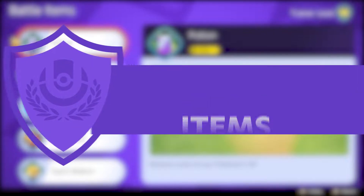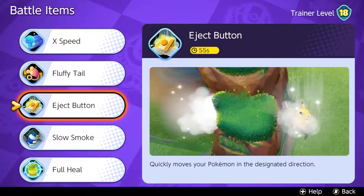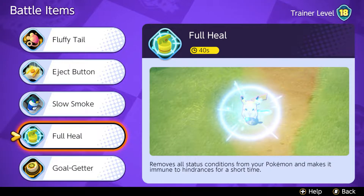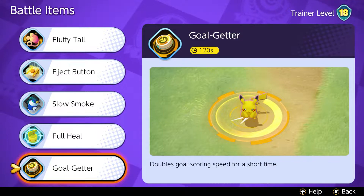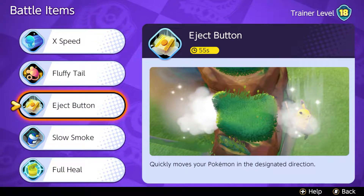You know what comes next? The battle items. Based on the actual meta, I can always recommend the Eject Button — we can dash away and have a window to escape enemy attacks, which is amazing. There aren't as many interesting choices here. Maybe you can take Goal Getter if you try to make goals faster, but Eject Button is the way to go.